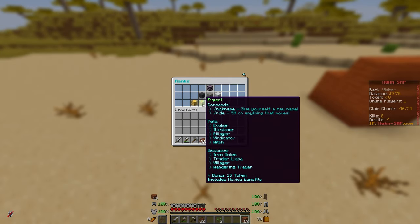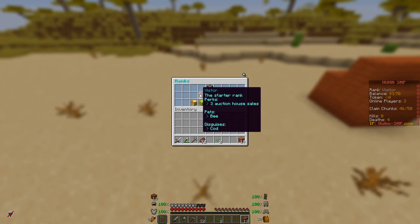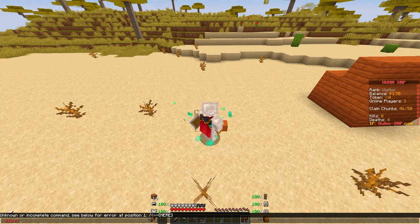Everything is literally just cosmetics, so there's not going to be any pay-to-win here. You start with the visitor rank, which includes three optional sales, a pet bee, and a disguise cod. By the way, you can do /disguise to disguise as a cod.